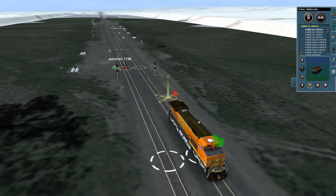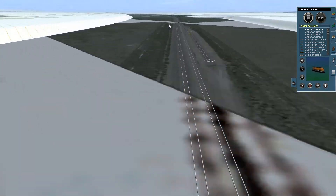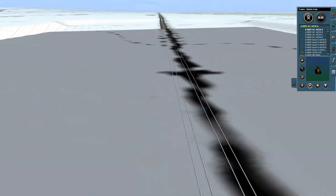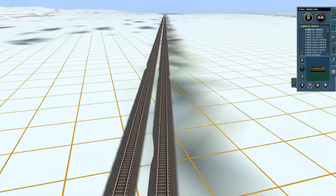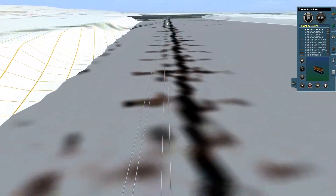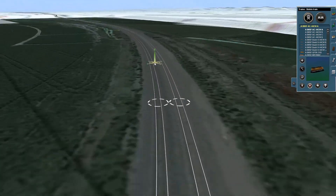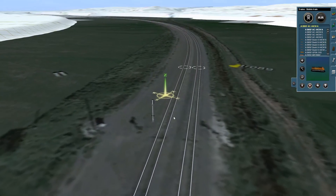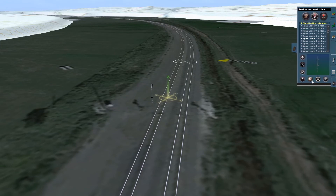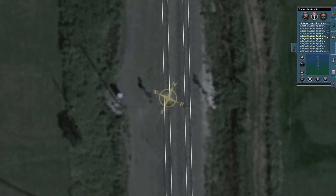We'll get rid of that locomotive. Now we'll go further back down the track and install a number 5 signal. A number 5 signal is different. A number 4 is just a standard single-head signal that you cannot pass — it will not let you pass. A number 5 signal, even though it shows red, the train will pass it. It's what's called a permissive signal — it has a plate on the bottom.